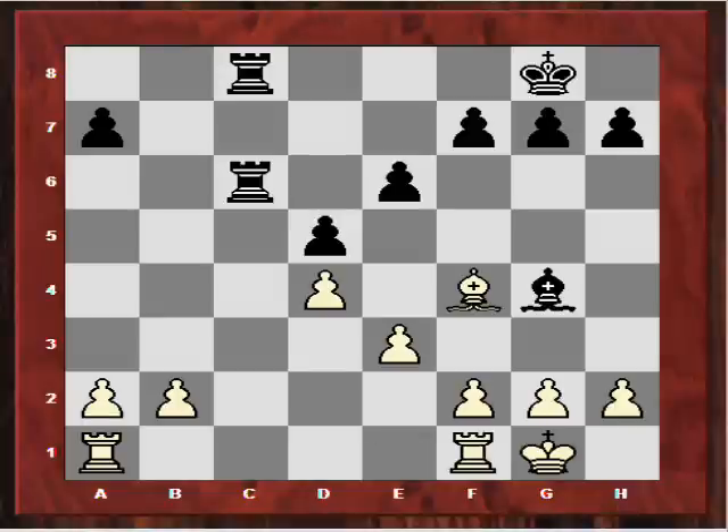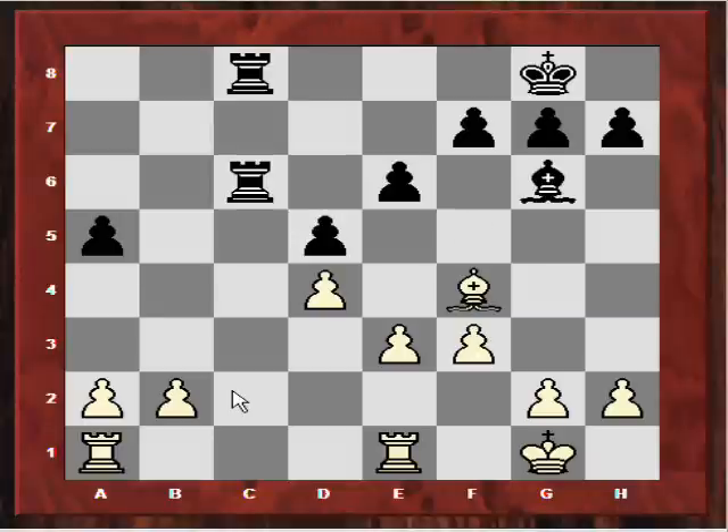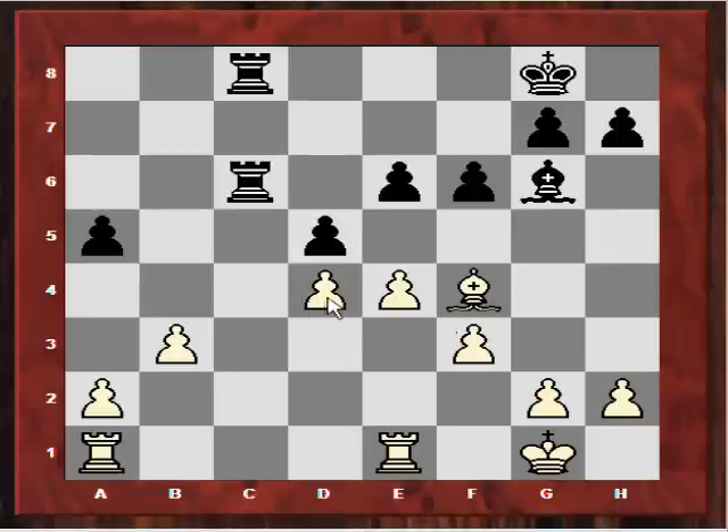Again we have a really level position. After a5, black is maintaining some pressure on the c-file, but how is he going to get his pawn back? White now played f3, and after Bf5 there is another relatively interesting event of this game — white playing for e4. So Rfe1 preparing e4. After Bg6, Kramnik played b3, a prophylactic move against Rc2, but he's gearing up for e4. Now f6 was played and finally e4, which seems a little controversial as it weakens the d-pawn.